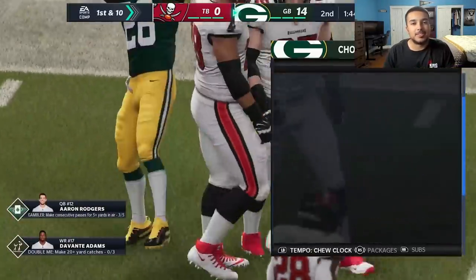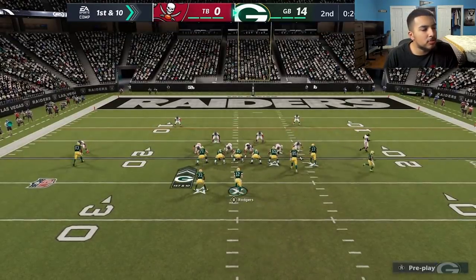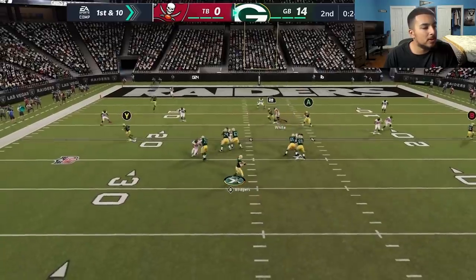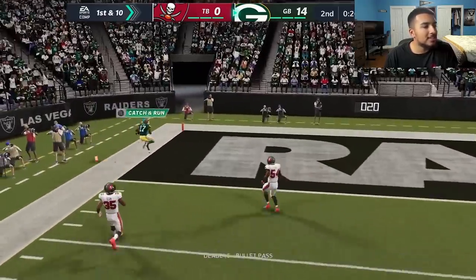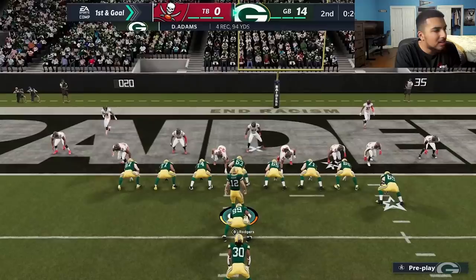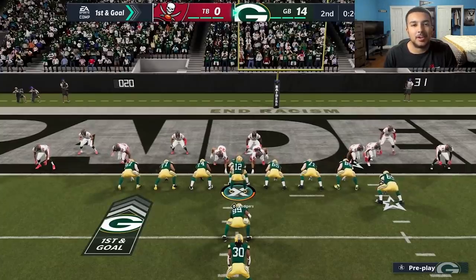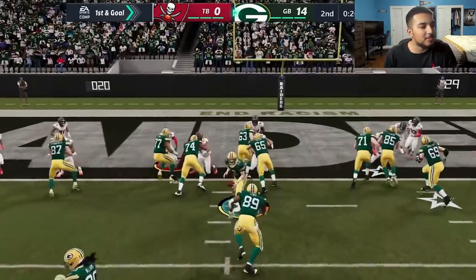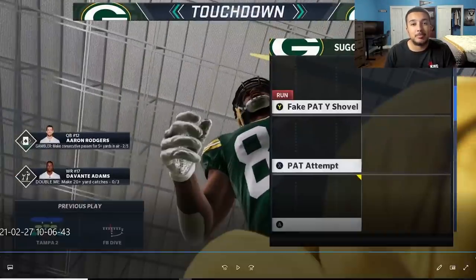Three picks on the stat line. Got ball at half, up 14. We look at Davante once more on the slant — that slant is too op — and we punch it in, moving on to the second round of the Madden Classic on the Xbox side. Mercedes Lewis with an easy touchdown. GGs to Symphonies Ain't Easy.